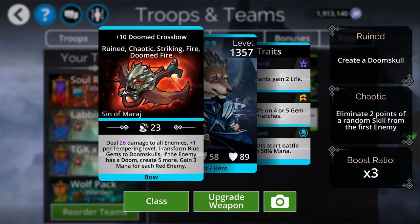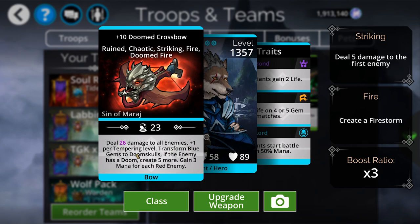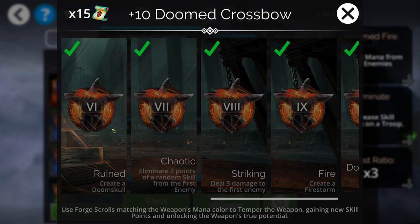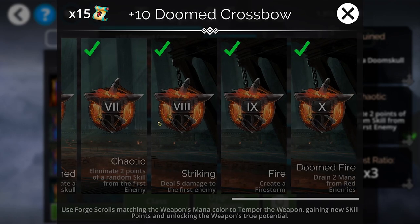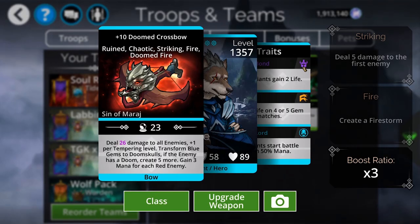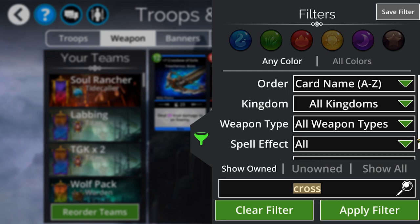Beyond that we have the Doom Crossbow — a doom weapon that does tons of damage to all enemies and converts into doom skulls. What's fun is it has no failure condition. Unlike some other doom weapons that can create a gem that breaks up your doom skull explosion, this one just creates another doom skull, making it a very safe doom weapon. If you have alignment when you cast it you'll still have alignment afterward, and it also creates a firestorm on top of that — which on red day is especially useful.